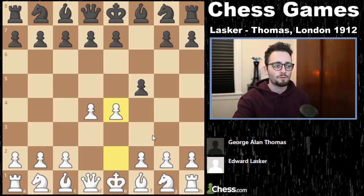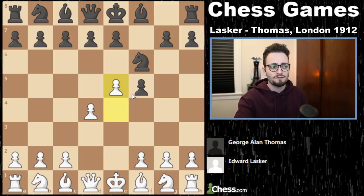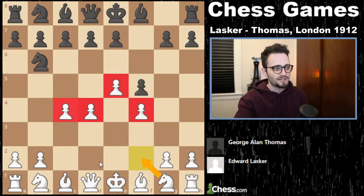E4. Just play e4 right away. The point of this is that they have to take. I mean, they really don't have a choice. If they put their knight into the center like this, you just attack it. And if they go here, you attack it. You get a wall of pawns, knights come behind it, and you're just doing very well.